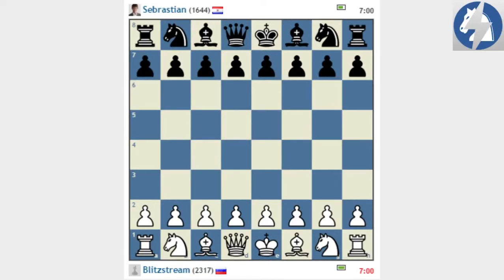Hello guys and welcome to this new video against lower rated players. Playing against Sebastian from Croatia, let's go. e4 - pretty nice. He's 1664, need to take care. We have a Caro-Kann and playing this line.